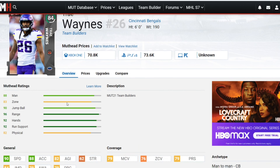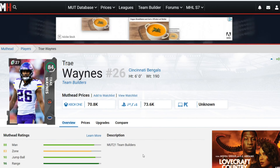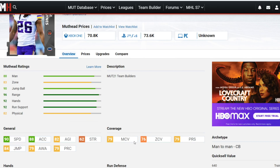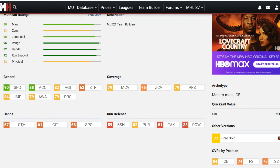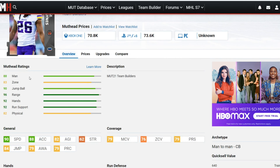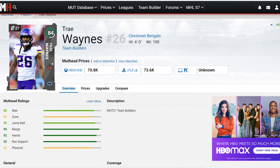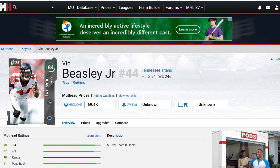Next up is Trey Waynes with 90 speed, 88 acceleration, 82 agility, 84 jump, 79 awareness, 79 play recognition, 79 man, 76 zone, 79 press. Better in man coverage — which apparently is pretty good this year. Very well balanced, very agile, very good speed. He's got 67 catching which is pretty good for a corner. He's six foot one, not very big, but extremely agile and going to keep up with Tyree Hill and fast receivers — which is what you need from cornerbacks.